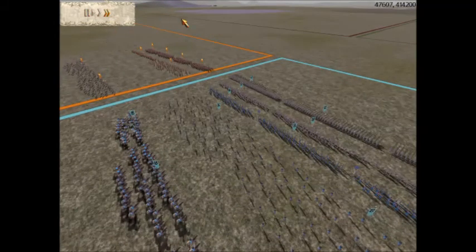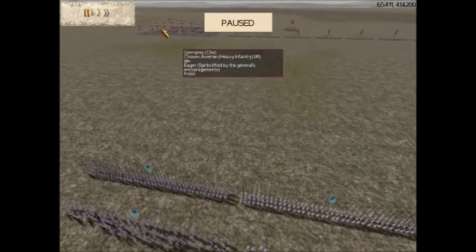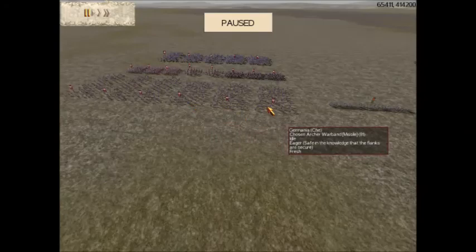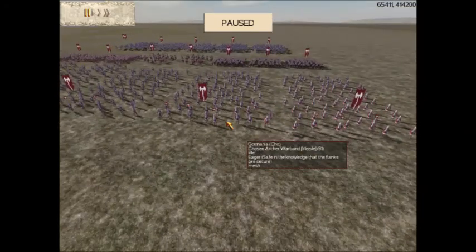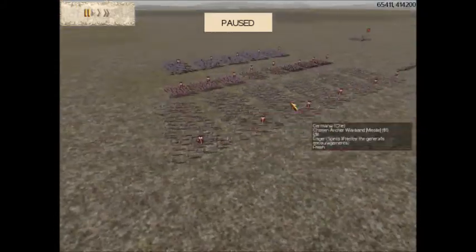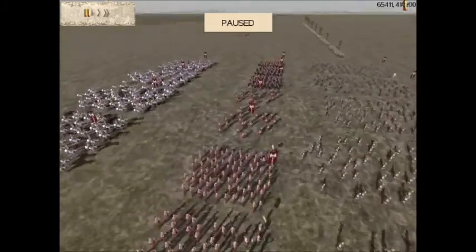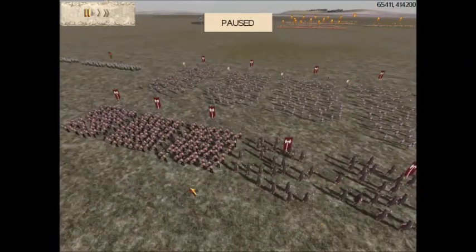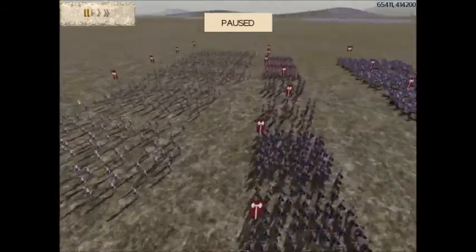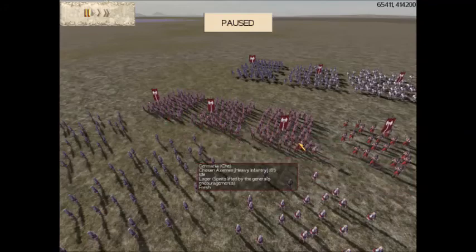Let's take a look at our opponents' armies. The Germania player — Chi, I believe it's pronounced — has 6 Chosen Archer Warbands, I think all with Gold Attack. They are very expensive for Germania. He has 2 units of Berserkers, and these guys are like tanks, so I try to take them down with missiles. Then he has 3 units of Night Raiders on this flank with no upgrades, and 3 units of Chosen Axemen — 2 units have 3 upgrades and 1 unit has 1 upgrade.